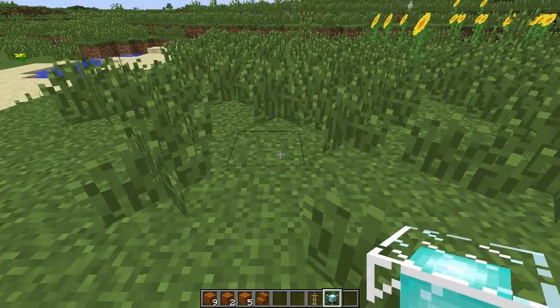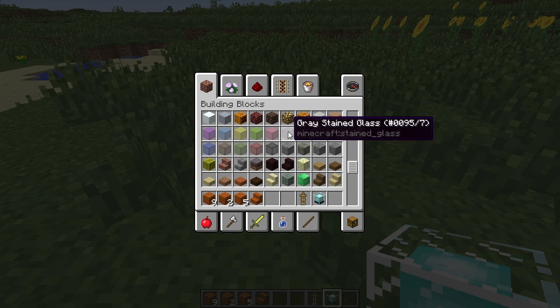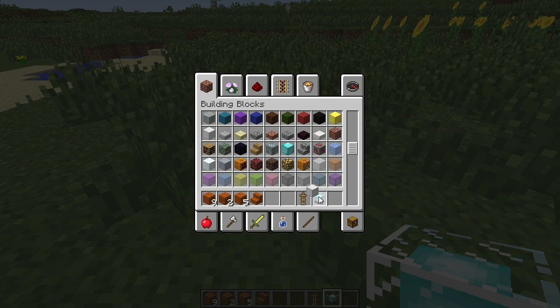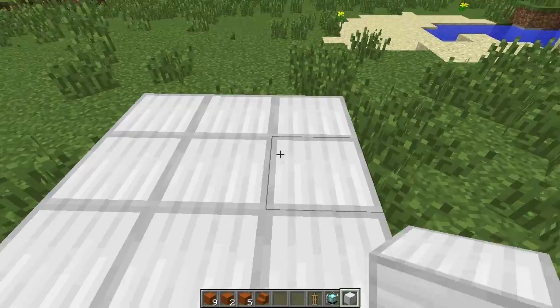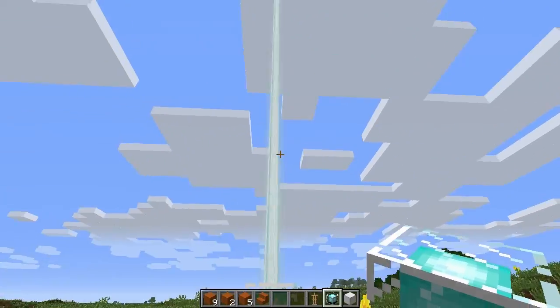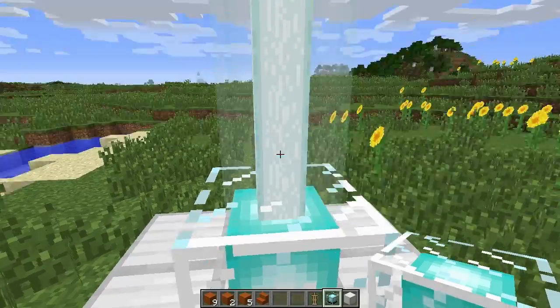Let's move on to the beacon. We should get some iron blocks. There we go, let's just place them — we don't need a full beacon, we just need to see the beacon light. A 3x3 will be sufficient. That's a normal beacon light that we all know and love.